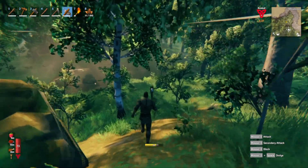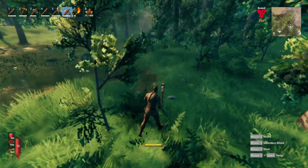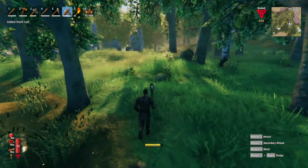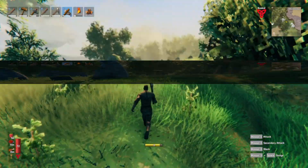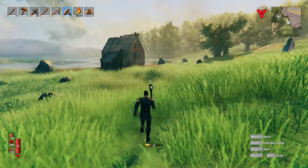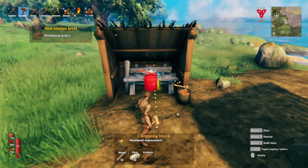I forgot where the boss is now - alright, it's down there, not too far away. Where's my camp gone? It's over that way. There's some more here, might as well grab it. Here we are, coming into view. Let's upgrade my workbench now. Let's see if this works - it should do. That's done! Workbench level two - very good! Now it says I've got enough to upgrade my stuff.